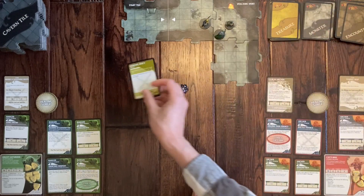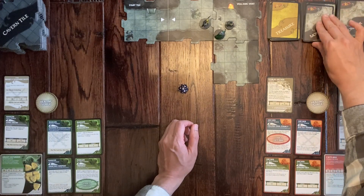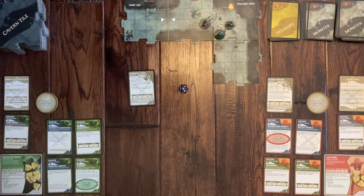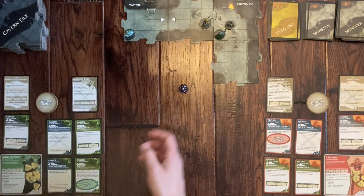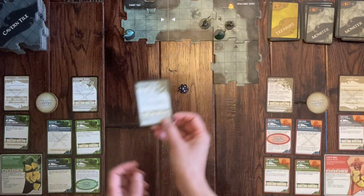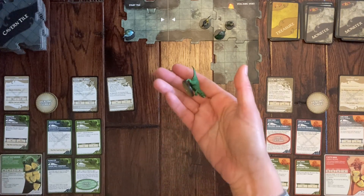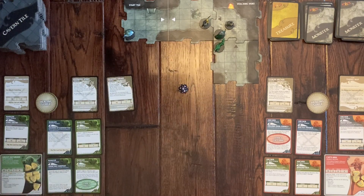Drawing from the monster tiles, we get a Hypnotic Spirit for the start tile. Finding the miniature, we place it there. Then a monster must also be drawn for the newly explored tile — it's a Hunting Drake, placed right adjacent to Drizzt, which is convenient for an attack.